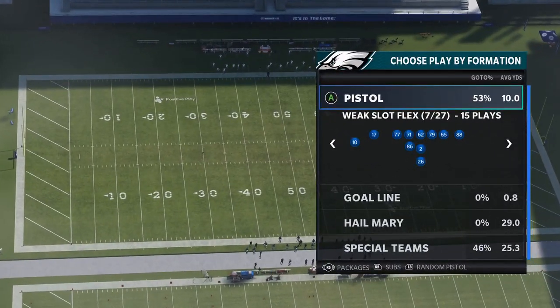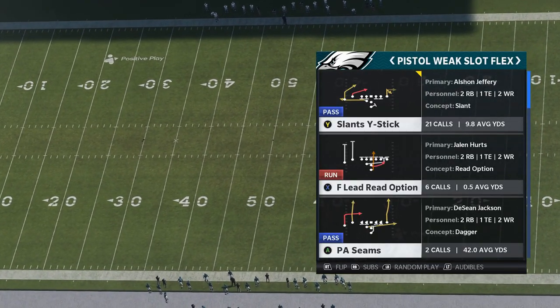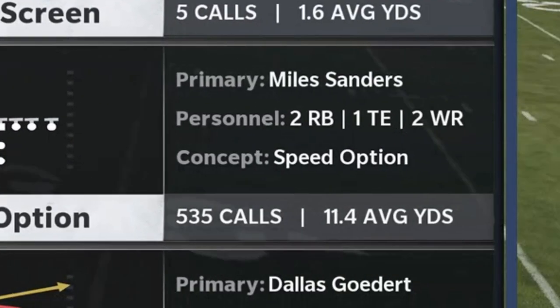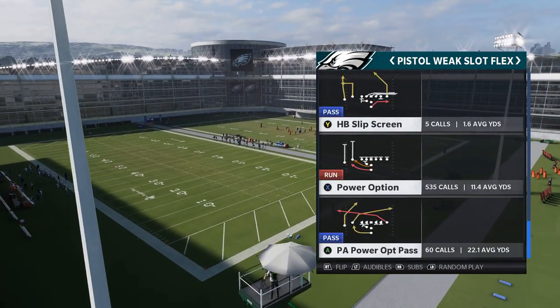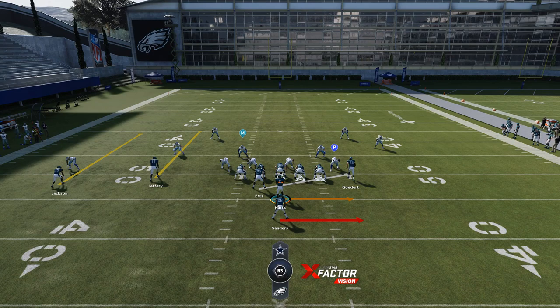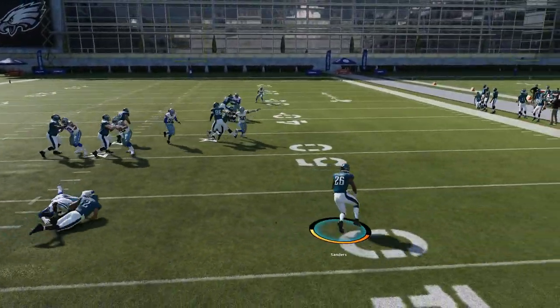The next play can only be found in the pistol playbook and maybe the run-and-gun playbook — it can't be found in customs. It's out of the Pistol Weak Slot Flex and the play is called the Power Option. I've run this play 535 times and I average 11.5 yards a carry — this is a monster play. You probably want a mobile quarterback and your fastest running back at the running back spot. I find it's best to flip this play with the right stick and run it to the open side, especially if the cornerback is playing back.